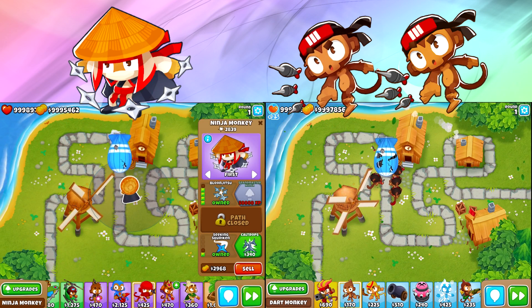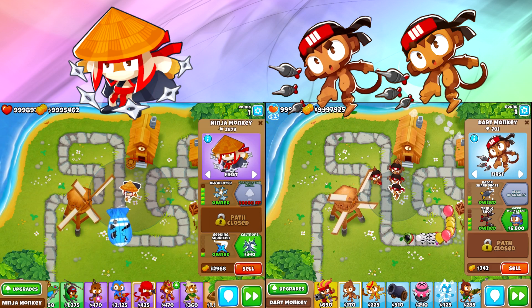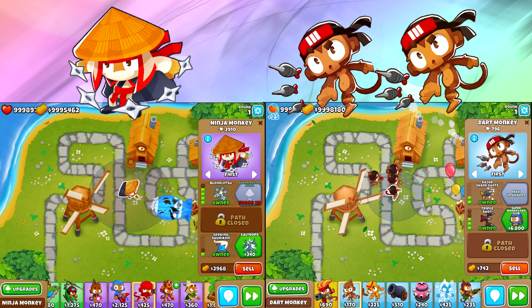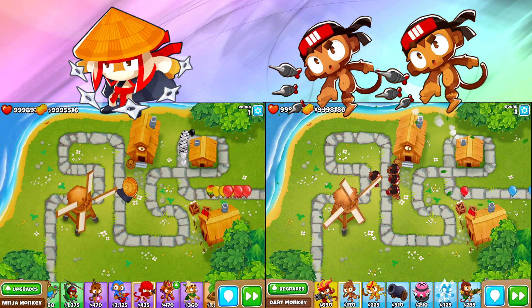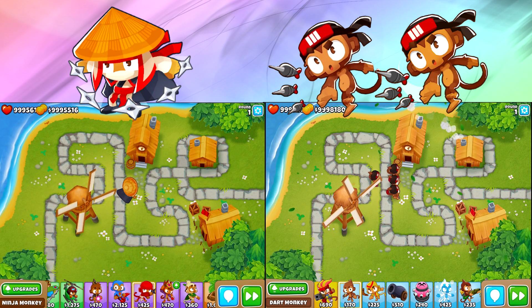It looks like these Dart Monkeys are gonna pop this MOAB just a little bit quicker. How about the Bloons inside? They are gonna take down a lot of the Bloons, but not quite all of them — some are gonna leak through. For the Ninja though, oh snap, just about all of them got through. We barely popped any Bloons on that guy.